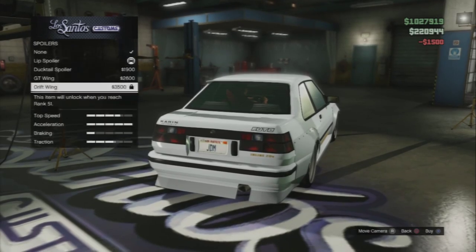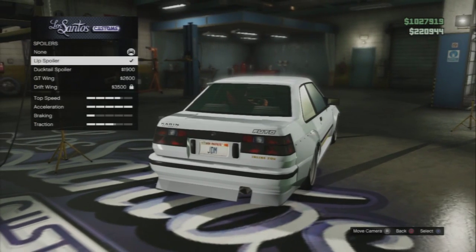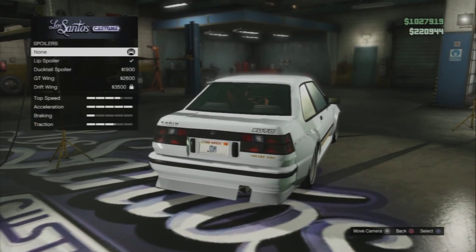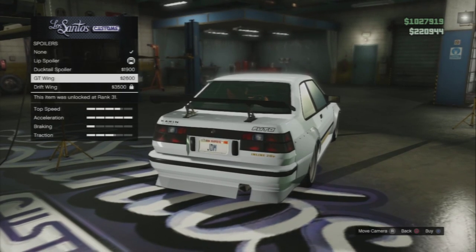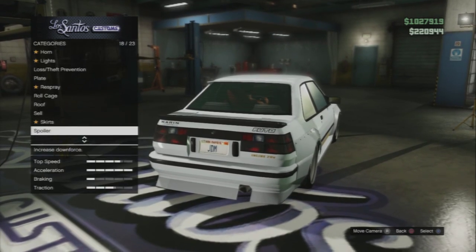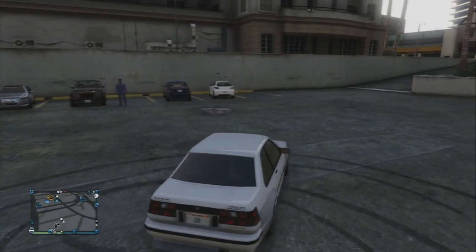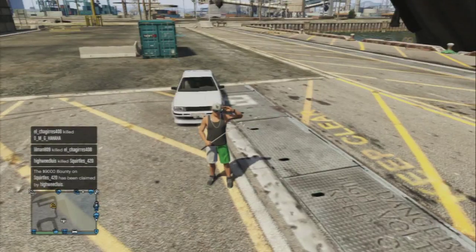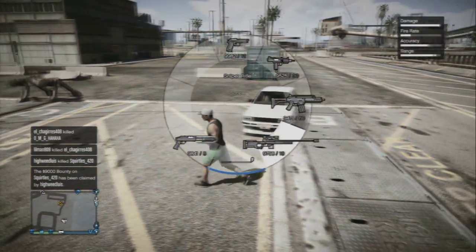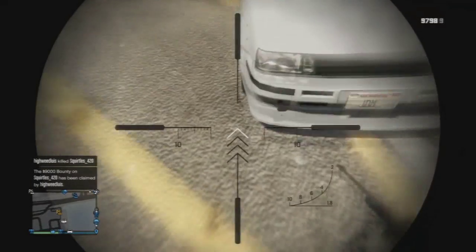The first thing I'm gonna show you is how to remove the spoiler on the Fudo. This can work on other cars such as the Rat Loader — you could remove the truck bed by doing this glitch. Go into Los Santos Customs, hover over and go down to Spoiler. If you have the stock spoiler where it's carbon, click on another spoiler, then scroll down and hold RT on Xbox or R2 on PS3 for a fast scroll, and spam X. It should click on the stock spoiler and scroll as if there is no spoiler — that means it works.